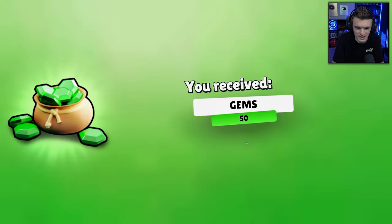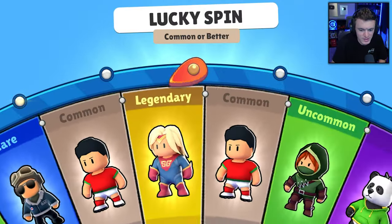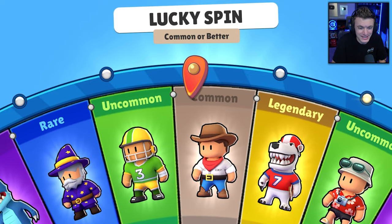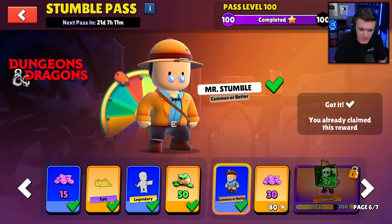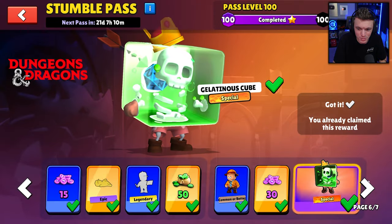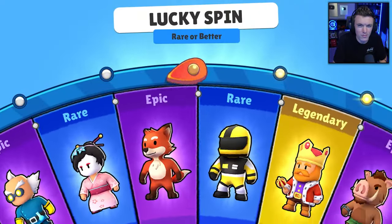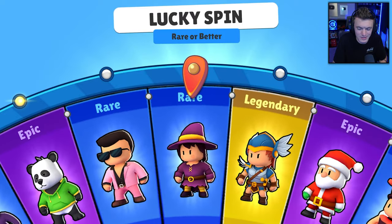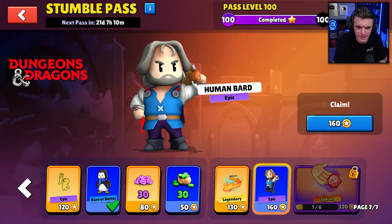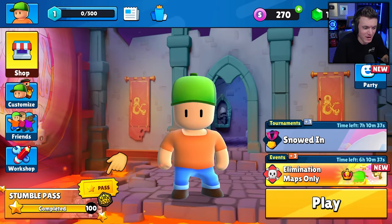Another common or better wheel — Football Guy, Cowboy Dusty Carson. 30 tokens and then we have the special — Gelatinous Cube, that's the second special on this account! Rare or better wheel — Decimus Gladiator. And then Human Bard epic skin — that's all the skins in this pass.